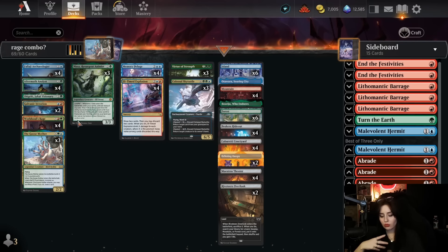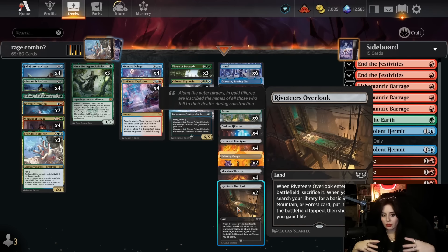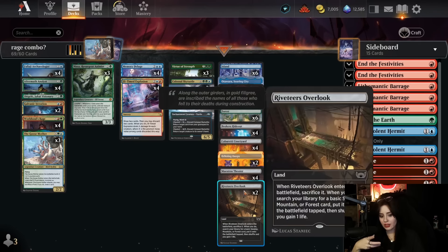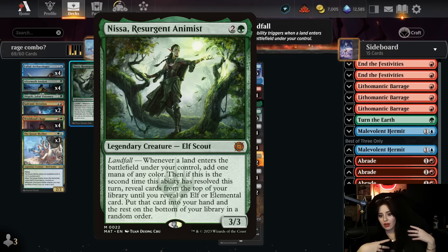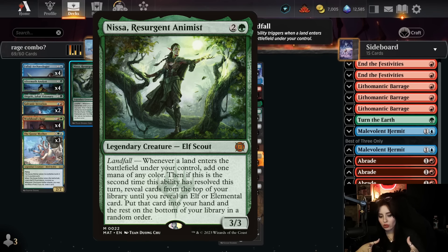Through self-mill and the Kipena lands, you fill up the graveyard with lands, activate your Analyst, and bring all land cards from your graveyard to the battlefield tapped. Not only do you get a decent amount of life, you get all the basic lands in your deck and generate a bunch of mana. If you do this while you have Nissa in play — Nissa says whenever a land enters the battlefield under your control, add one mana of any color.